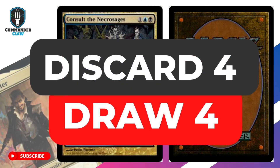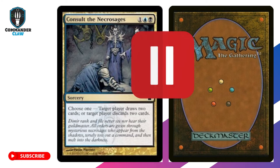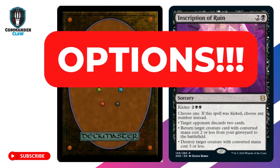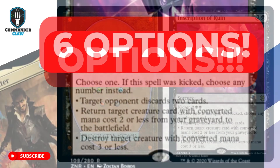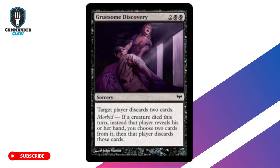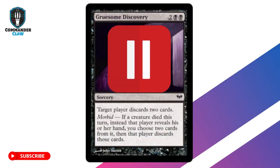Consult the Necrosages — we love flexibility in cards for EDH because you never know what situation may arise. Draw 4, make your opponent discard 4, or a combination. Inscription of Ruin boosts your deck's power level when you have options. For a total of 7 mana you can choose up to 3 options — copy this spell from the Casualty mechanic and give yourself 6 options. Gruesome Discovery is underrated. If you copy this card with Casualty, the Morbid ability triggers, allowing you to choose which cards your opponents discard.